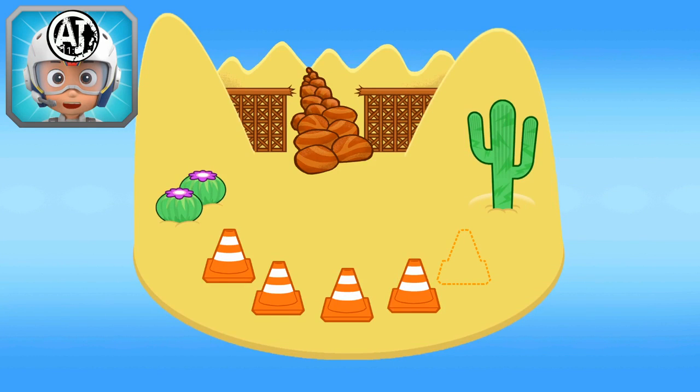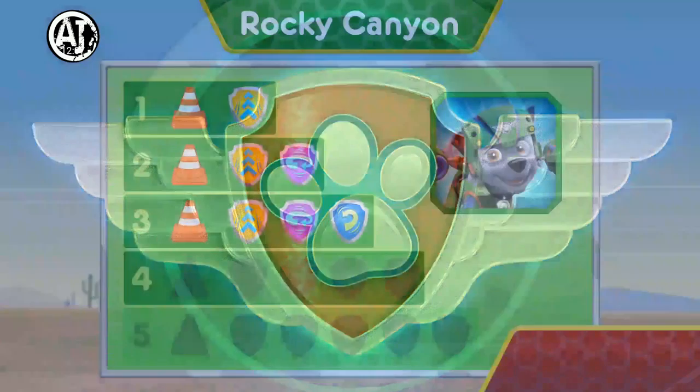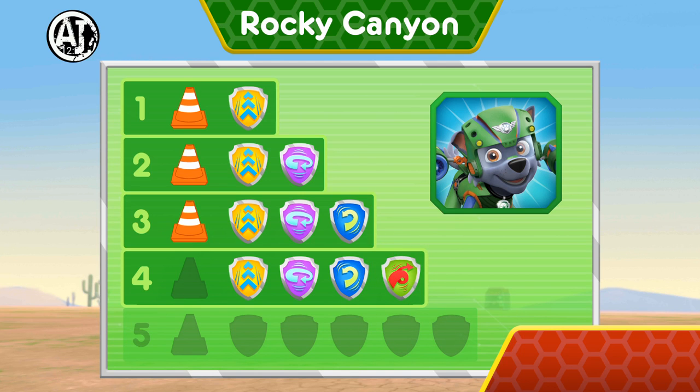Now Rocky has one, two, three, four cones! There's only one cone left to find! Keep flying to find them all so Chase can block off this area! You earned new badges! We found Speed Boost! We collected the 360 Spin! We found the Barrel Roll! We collected the Front Flip! We found the Cone! You've unlocked the next level!